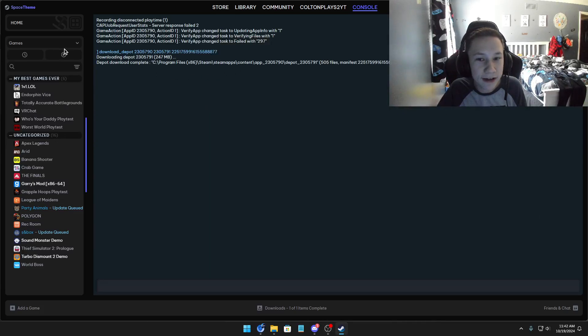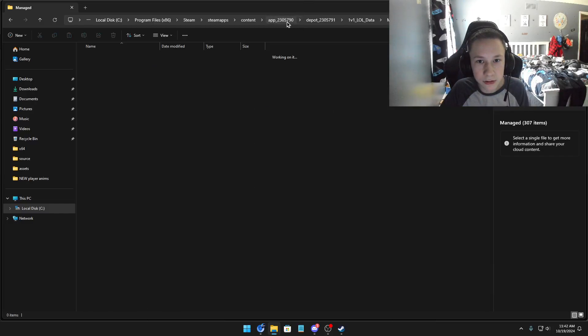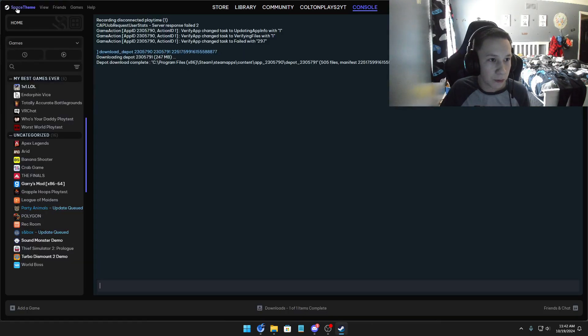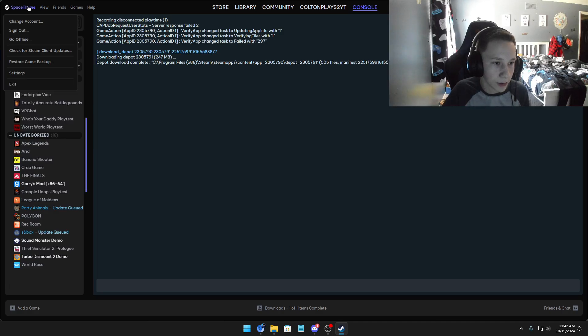Now you can see it says 'depot download complete.' Go back to your app folder and everything's there. Now you need to go offline in Steam - click on Go Offline - because if you don't, Steam will automatically start updating it to the newest version again, which means you'd have to redo everything.